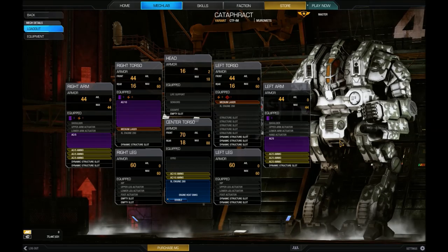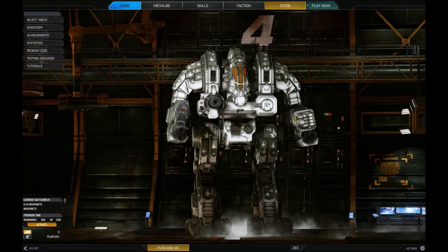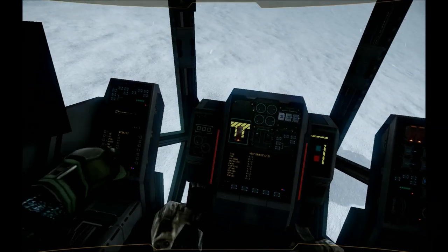This is pretty much its standard build - it might be missing a small laser. It's two AC5s, an AC10, two medium lasers with plenty of ammo. The mech comes standard with an XL engine, emphasising the speed.